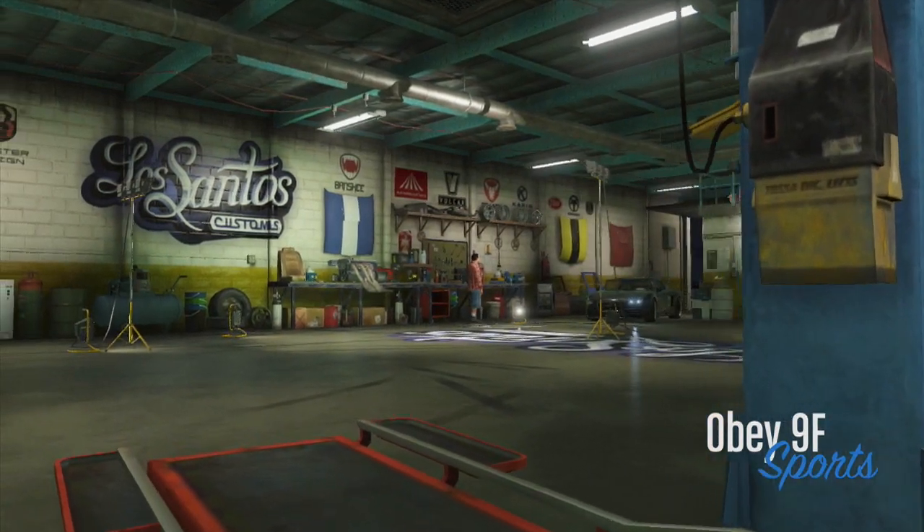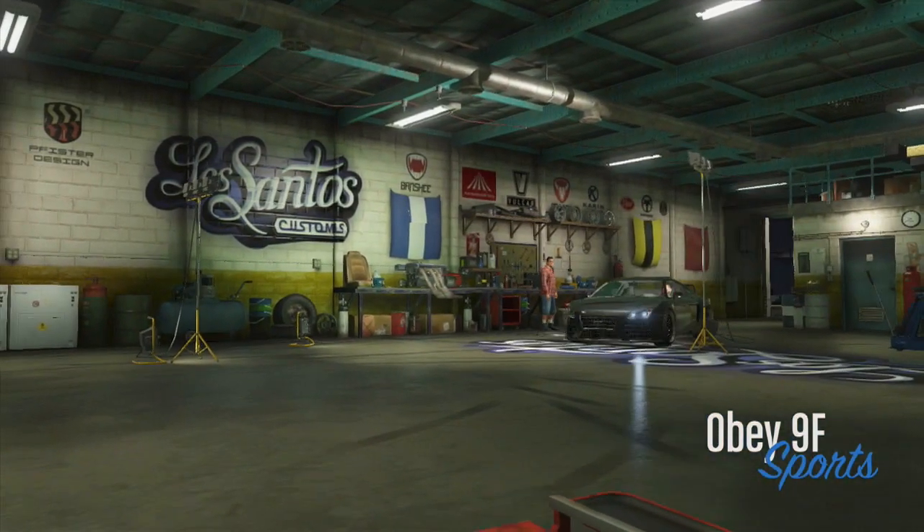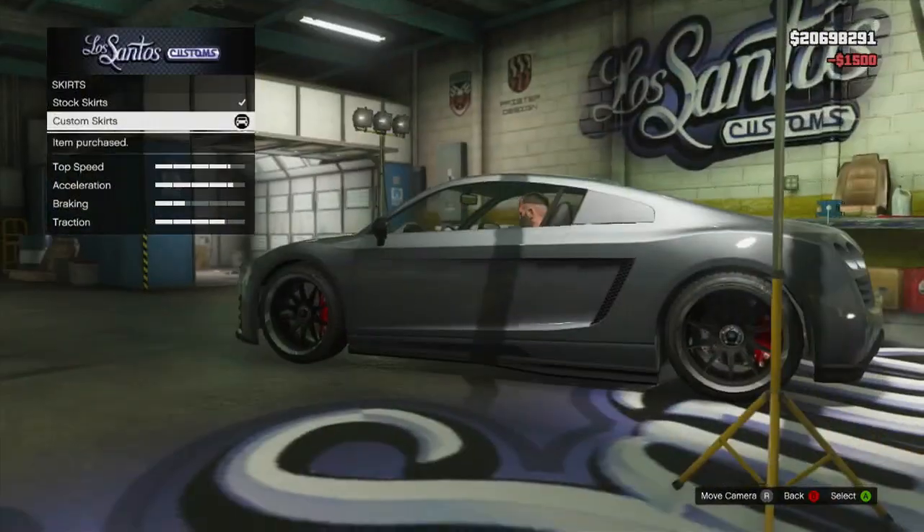In game it is pretty easy to come by — I believe you can buy it and it's pretty easy to find on the street as well. So once you've acquired your Obey 9F, we're going to roll it into Los Santos Customs.